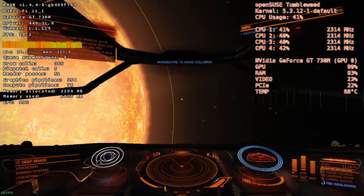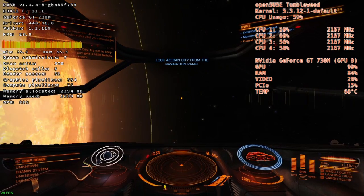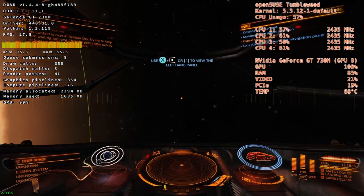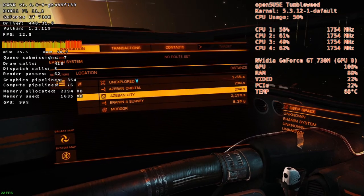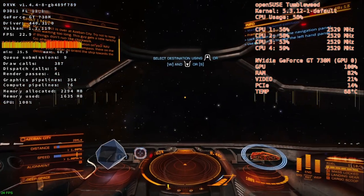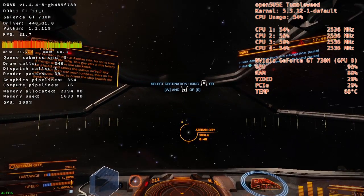Just don't show any support for the Federation and you should get on fine with the locals. My contact is over at Azubar City — try not to keep him waiting too long. This guy gets a little twitchy if things don't run like clockwork. Go ahead and select the station on your nav panel, then use your compass there on the left of your radar to orient the ship towards the destination.